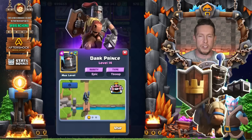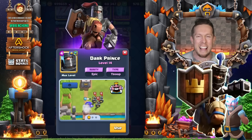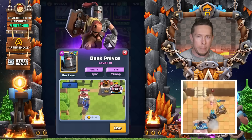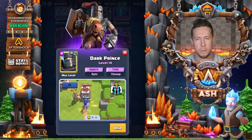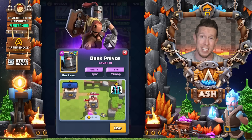Next is the Dark Prince. The Dark Prince is tremendous — I love him especially in mid ladder. He can give you an answer to all the swarm out there, plus he can take a hit or two thanks to his shield. I think the Dark Prince is always a good investment even when he's not super meta; you can still get tremendous value from the card.